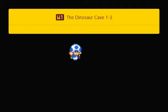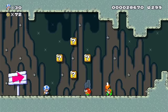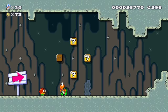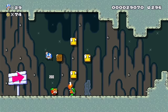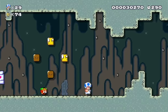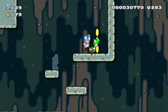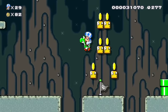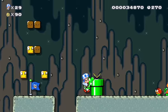We're going to go on to 1-2, the Dinosaur Cave. Most of these stages — I'm pretty sure all of them in the super world — were made for the super world. There might also be difficulty spikes. Sometimes it might be pretty hard but then later it's an easy level, so instead of a hard spike it's a random easy level — basically the same thing.